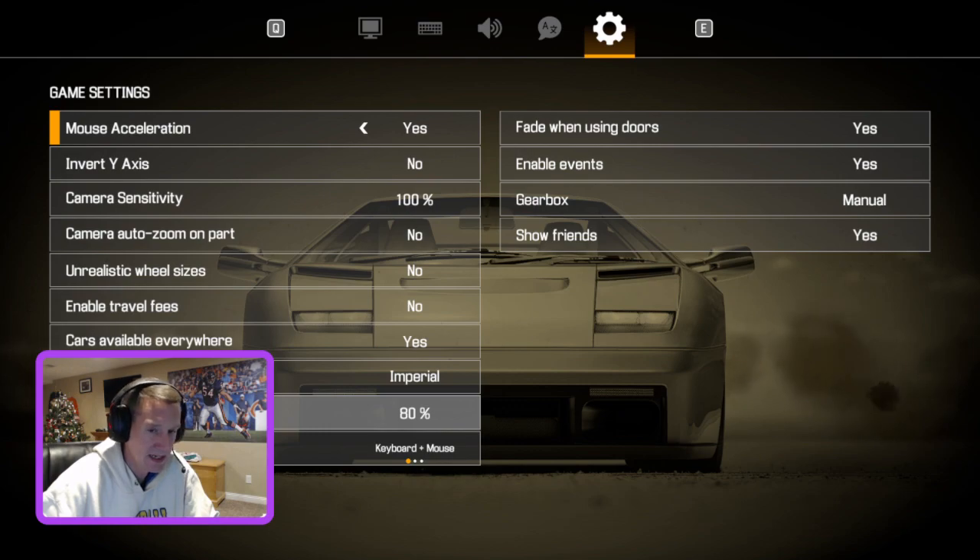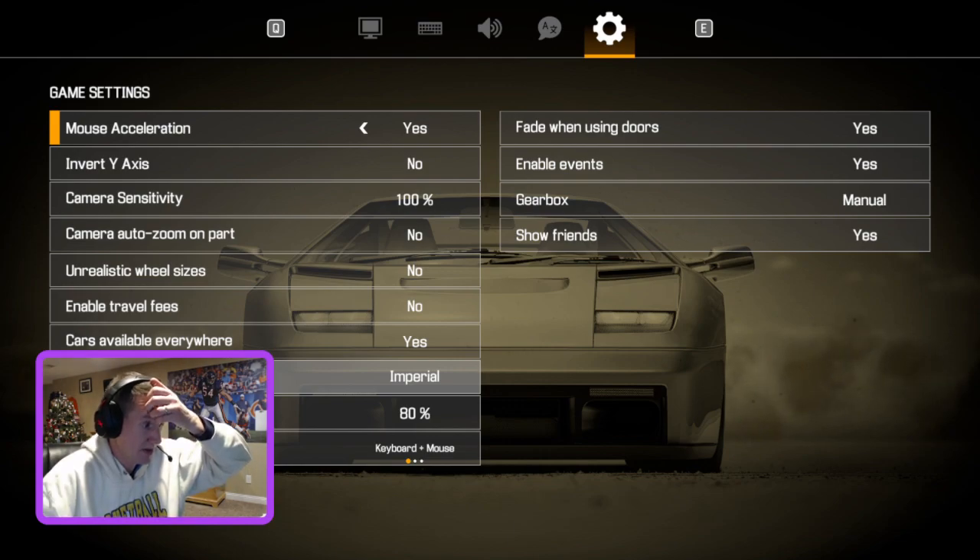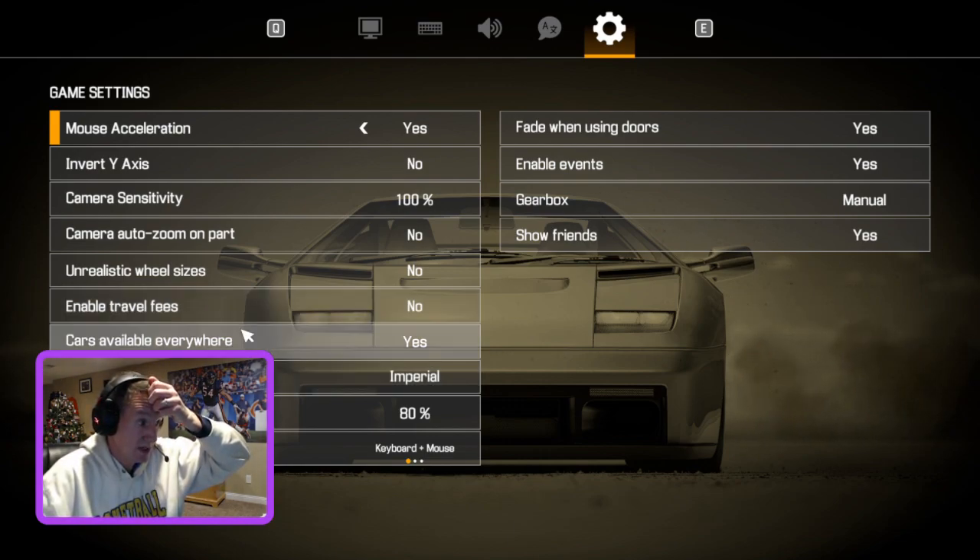Car steering sensitivity — mine is set at 80%. Play with it, see what you like. Display units: I use Imperial — it's just what I was raised on. Metric is fine if you're more of a metric person, but I use Imperial.